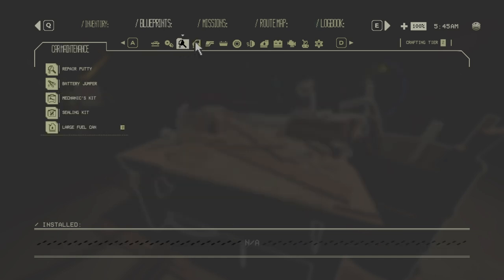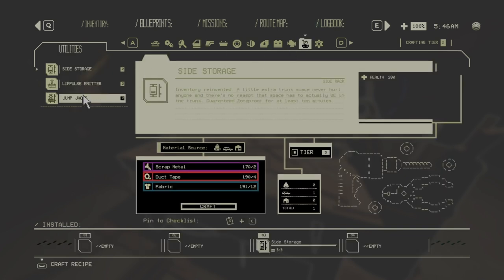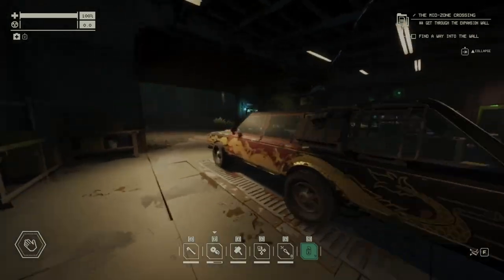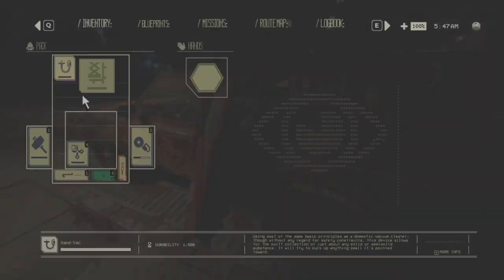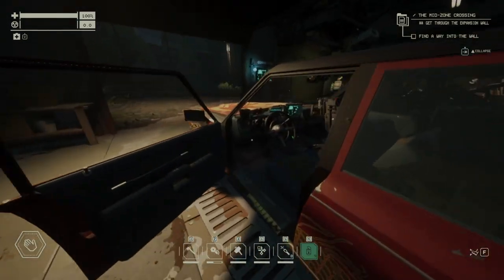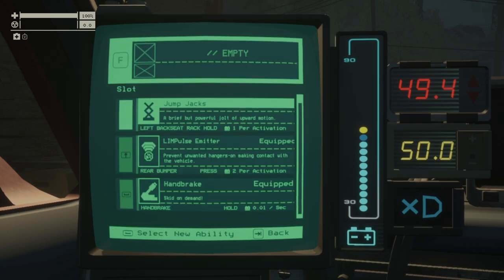Coral, swamp coral and marsh eggs. And the other thing guys, I didn't unlock these jumping jacks, right? Because I want to show you everything - how everything works as we progress in the game. So now I will just install these jumping jacks, and we will use them of course, I will show you how to use them.